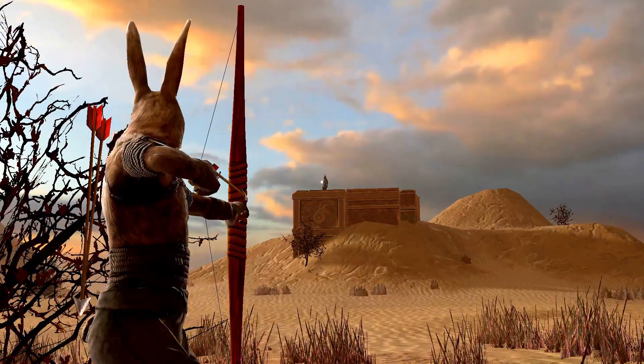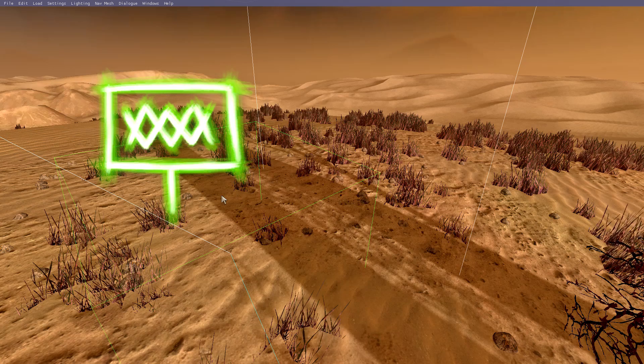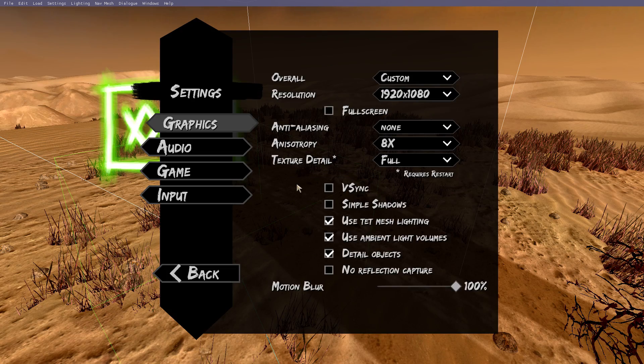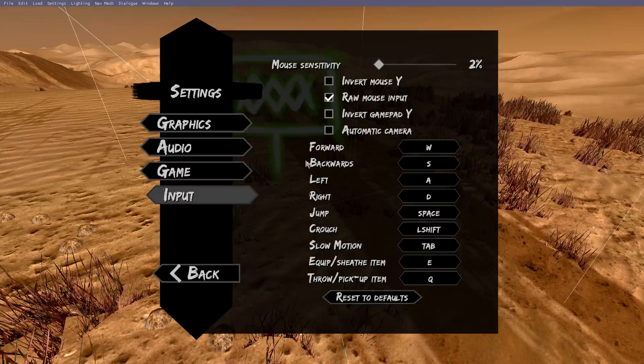If you find it hard to aim, you can make it easier by turning down your mouse sensitivity. Press Escape, Settings, Inputs, and turn it down. I have mine set to 2%.